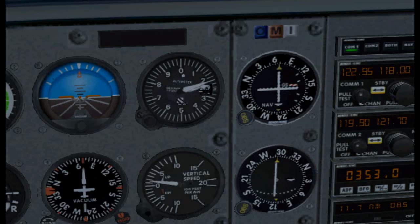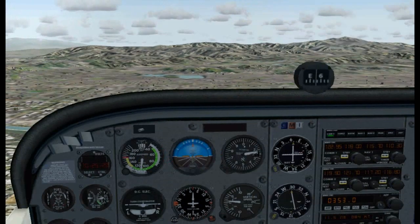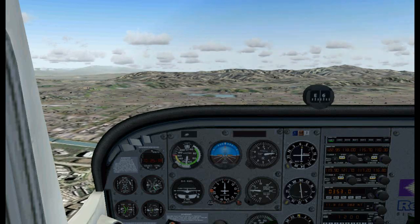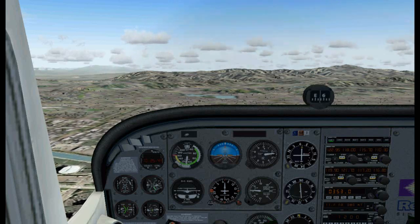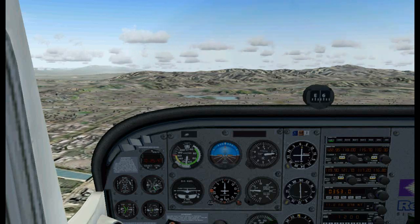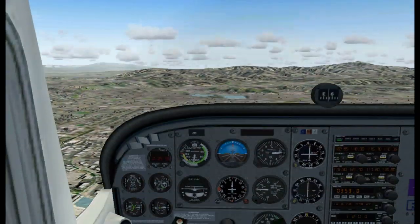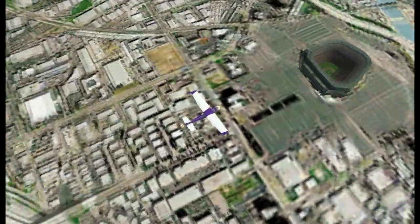As we move on, the next thing we'll do is turn our heading bug on the VOR2 to a heading of 299. The triangle is still pointing down from the El Toro VOR. As the VOR2 needle centers again, we should be over or very close to the Anaheim Angels Stadium. I'm going to pause the game and take a look outside — and there it is. We are close enough.